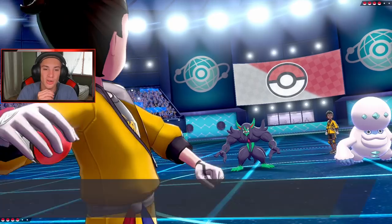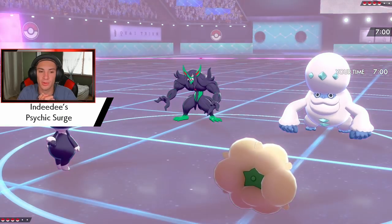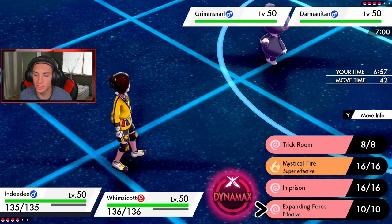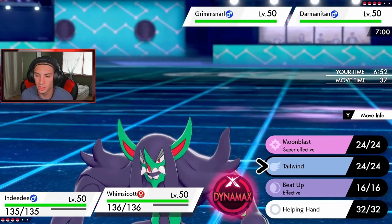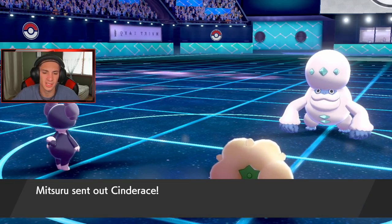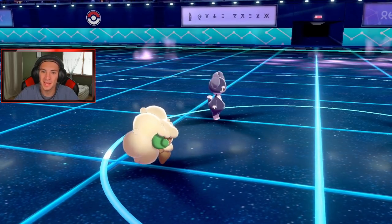He goes into Darmanitan and Grimmsnarl. We could have gone straight into Beat Up from there, but I think he was going to Fake Out and take out my Whimsicott, so I'm going to set up Tailwind no problem and just drop an Expanding Force. Then I'll get that Tailwind rolling, do some damage on that Darmanitan, and then roll out with Moon Blast. I don't know which Darmanitan this is — lovely, that is just lovely.